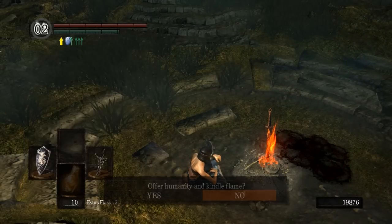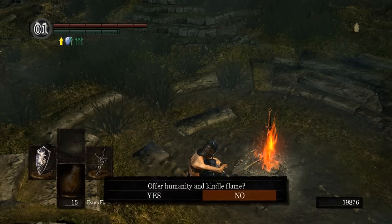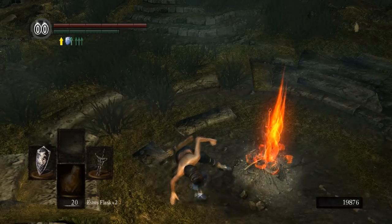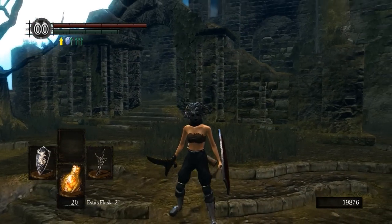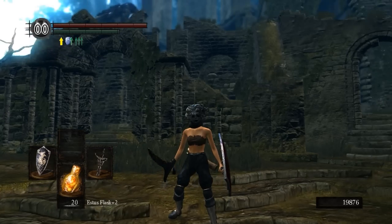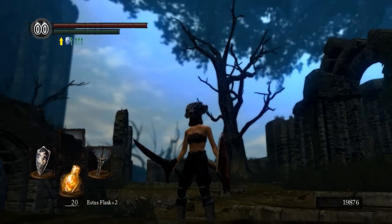Basically, when you are in human form with two active Humanity, you can kindle this bonfire to plus 20 now. That should help out immensely for beginners trying to get through areas like the chapel, the gargoyles, Blighttown, et cetera. My character's not looking great but she's progressing well. Next time I'm going to meet you over by Andre — we'll go purchase the Crest of Artorias, probably go join the Forest Hunters, level up the Claymore and the Halberd to plus five so we have a couple of different weapon options for the gargoyles, which we'll then go after. Thanks for watching, see everyone next time!